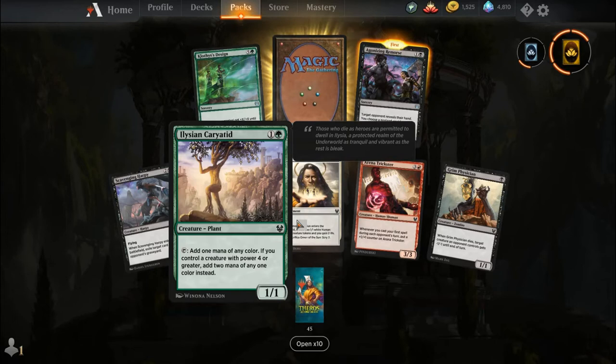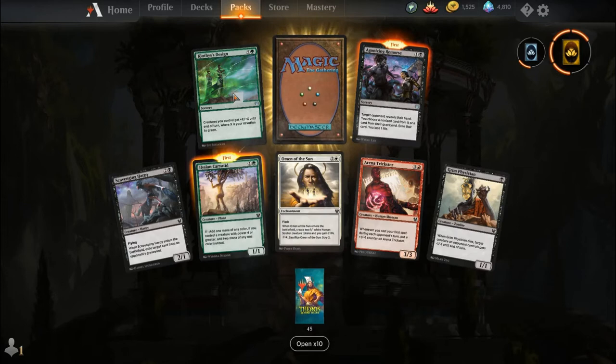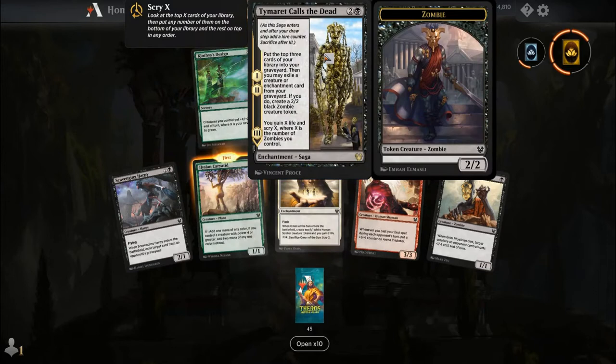Scavenging Harpy, Elysian Cariadid, Omen of the Sun, Arena Trickster, Grim Physician, Clothis's Design, Agonizing Remorse, and our rare is Timurit Calls the Dead. For two and a black, you get a Saga.